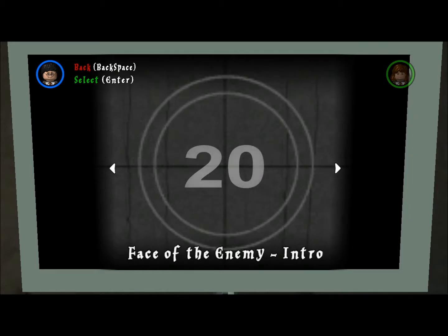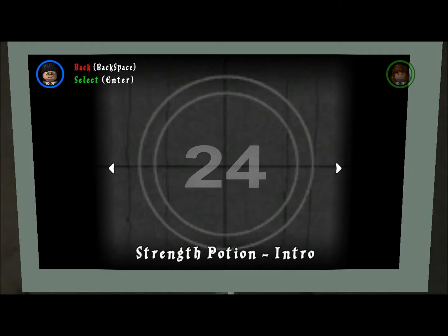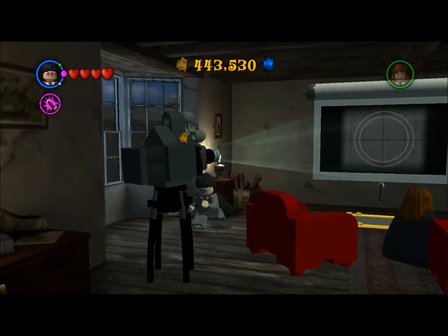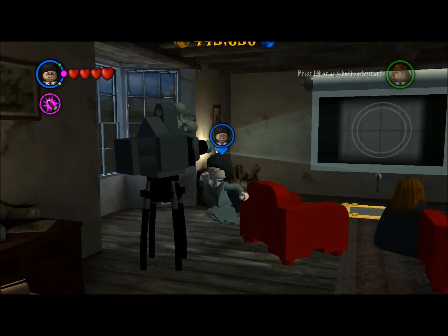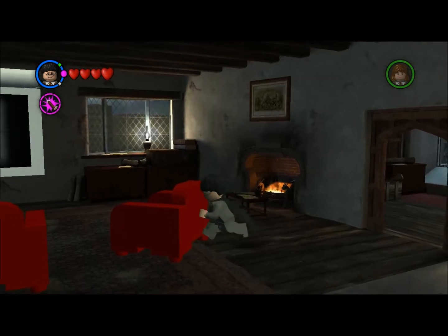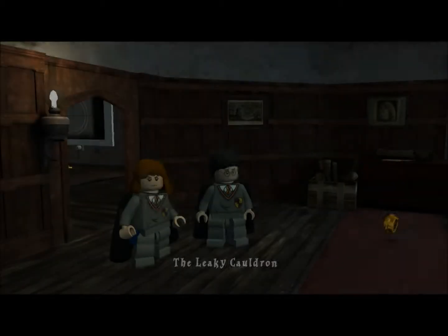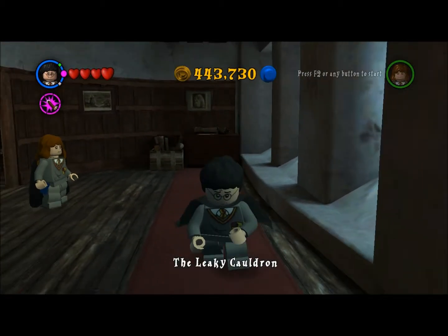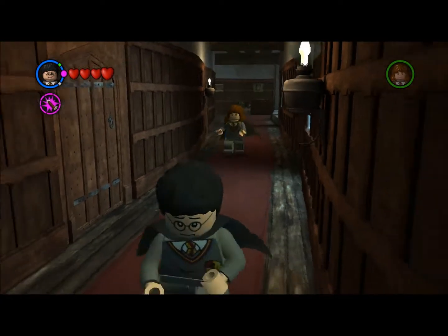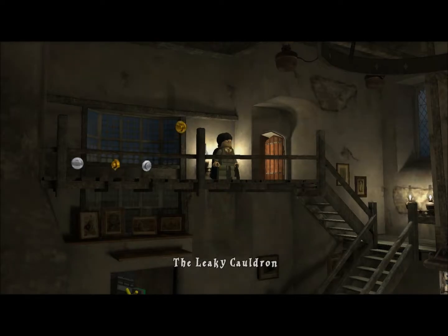The credits trigger after you complete each year. So now we are in the Leaky Cauldron. This is the main access area of the game — this is sort of part of the hub, but it's kind of separate from the hub. We can actually go here and start year two, but we don't want to do that just yet.